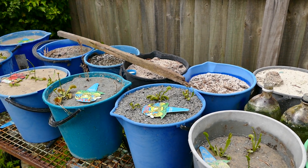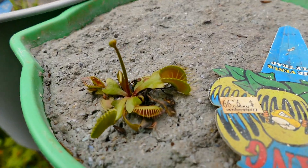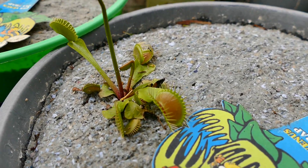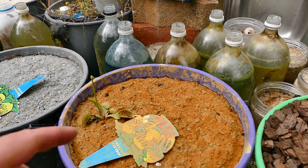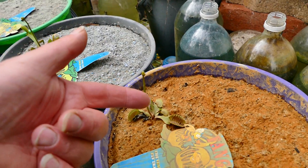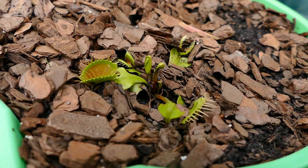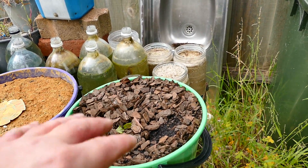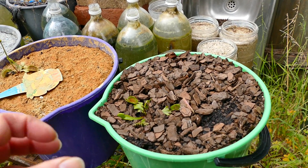These ones are still going quite well as you can probably see — still going strong, shot bolts are fantastic really. We're going to get more growth coming out but we've got to wait for the flower stalk. This one so far, with the composted orchid bark on the surface, is the best one yet — a nice dark green color.